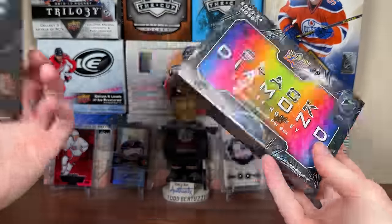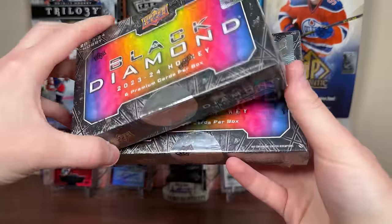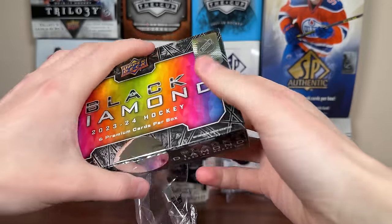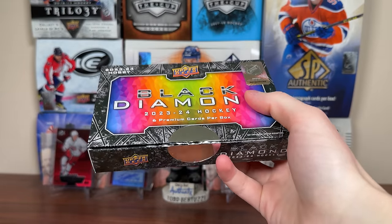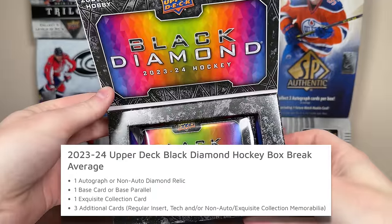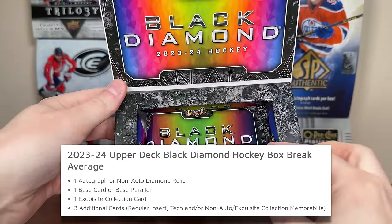It's a $500 box, so a $1,000 break right here. Again, we are not guaranteed a single hit — we could get a factory diamond and some tech inserts. Let's start with this box. First box of Black Diamond. This product definitely appeals to me more than SP Game Used, though it costs $200 more. Not guaranteed a hit — for 500 bucks, we should be getting an autograph, a diamond relic, and several hits. But let's check it out. Very flashy packaging.